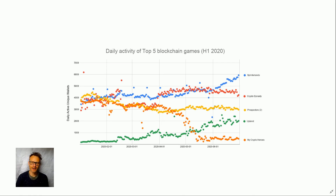In red we have Crypto Dynasty — at the start of the year it was called EOS Dynasty because it was running on the EOS blockchain, but it's now coming to Ethereum. It's a mobile-based idle game in many respects. In yellow we have Prospectors — we're counting two versions of the game combined, running on both EOS and WAX blockchains. In green we have Upland, a mobile monopoly-type land ownership game on EOS.